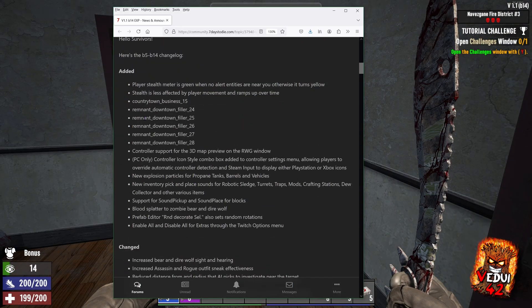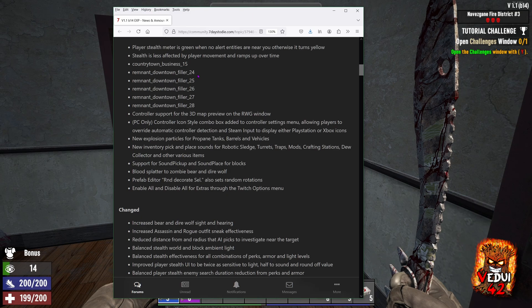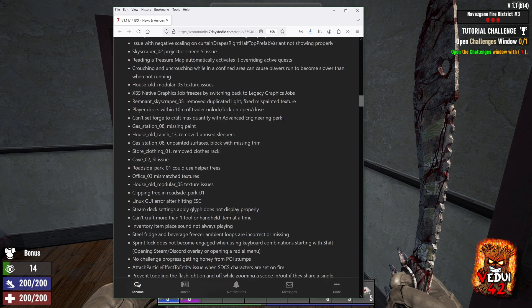As far as other changes, there are some POIs and sounds. One thing I personally noticed is they've fixed the forge craft max quantity with the advanced engineering perk. This perk reduces the quantity of resources needed to craft things. This also meant that when you did a craft all in the forge, it would not take that into account, so you would still have resources left and have to craft again and again. This fixes it. It was really annoying — it wasn't a big deal, but it was annoying to craft and then have to recraft.